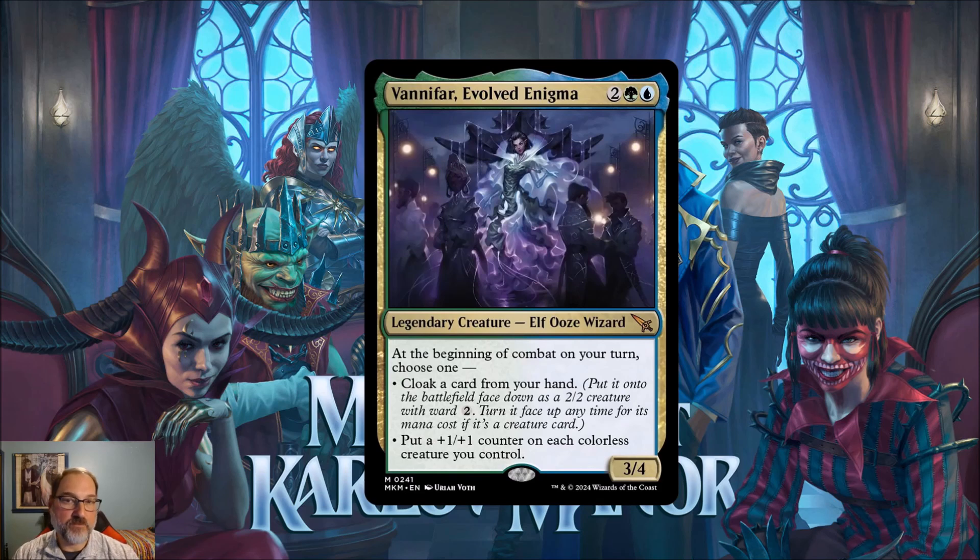The cloak ability lets you put a card down on the battlefield as a 2/2. If you're flooded you can cloak an extra card, or if you've got a seven or eight drop in hand that you can't play right now, you play it as a 2/2 temporarily and then when you have enough mana you flip it and it becomes this big threat on the board. Both options are certainly possible, so I think Vanifar is a card people will try to build around in the coming standard season.